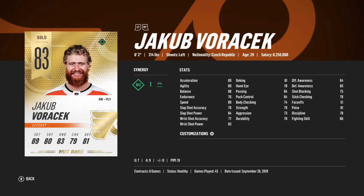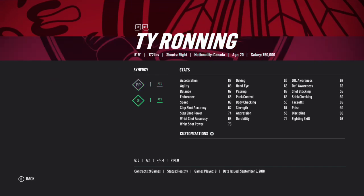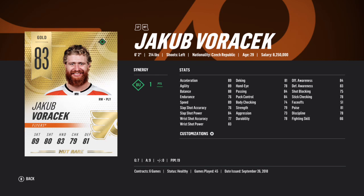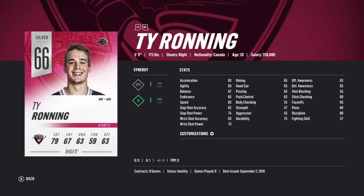Here's where things get tricky depending on how you play. Voracek on the third line right wing was the best decision for me, pairing with two small players in Brinkat and Ronning. I needed Burner players desperately, and while Voracek's accuracy isn't fantastic, it gets the job done — more than anything he creates chances with his speed and he's an all-around good player.